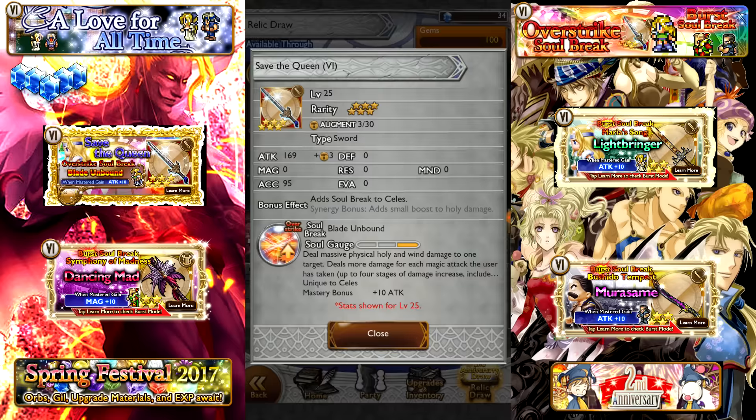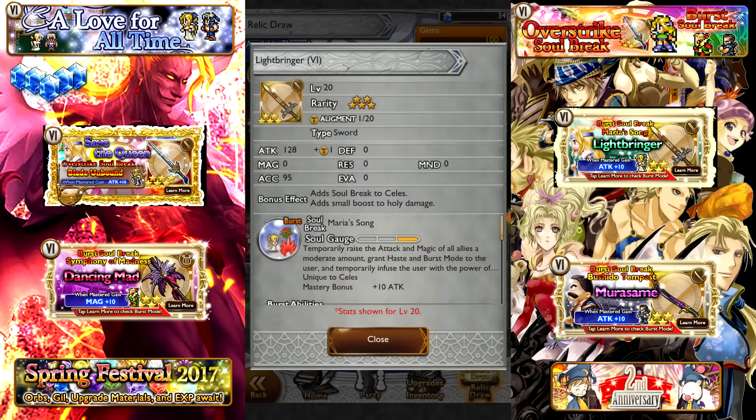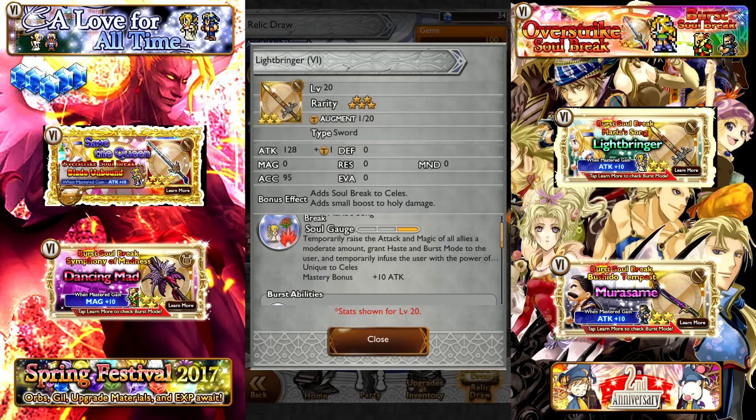The Overstrike Soul Break here is Blade Unbound: deal massive physical holy and wind damage to one target, and it deals more damage for each magic attack the user has taken, up to four stages of damage increase. The subtext off-screen clarifies that any magic attack that hits her — whether black magic from the enemy, white magic like heals, or Shellga from the team — counts toward this counter. I'm placing it slightly below average since we favor Overstrikes that come out strong by default, though if you can get all four stages the multiplier will be a tad higher. I love Celes, so I would not mind drawing this weapon at all.